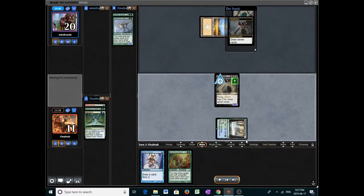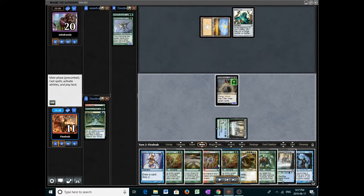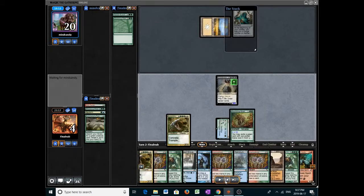We have four Simian Spirit Guides and a land drop, so five mana total. We have a Nourishing Shoal already, and our library size is a bit above a number divisible by seven. Now that we have the couple Shoals, the Worm, and the Pact, I think we're just off to the races. I would start off by casting the Pact to thin the library and get the other Worm. We have more Shoals and mana, which is great — we're just not going to lose from here.